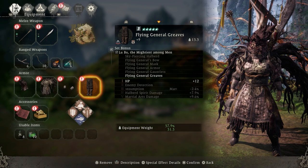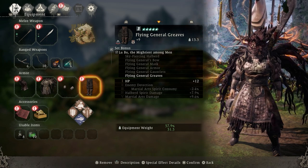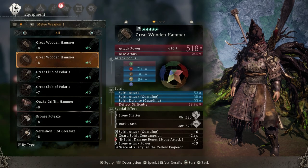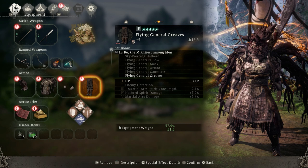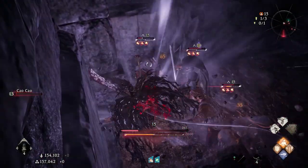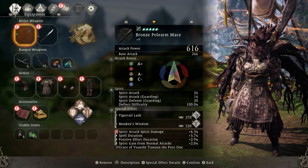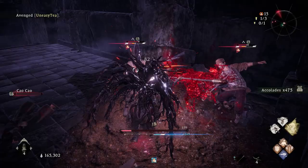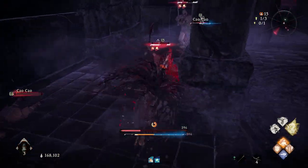If you want to use the heaviest armor sets you'll need a significant amount of points in earth virtue, so you should pick a weapon that scales mainly with earth for good defense and damage. Heavy weapons have the highest scaling with earth, but they don't scale with wood at all — and wood is the most important virtue for HP. That's why I use the polar mace, which has the highest scaling with wood and the second highest scaling with earth, giving you both high defense and really high damage.